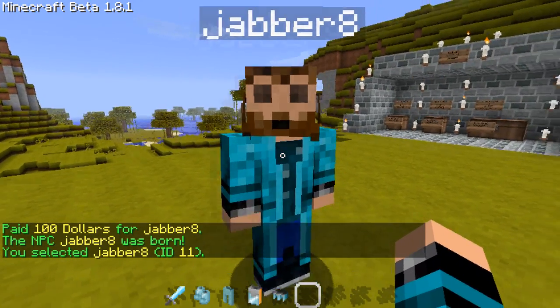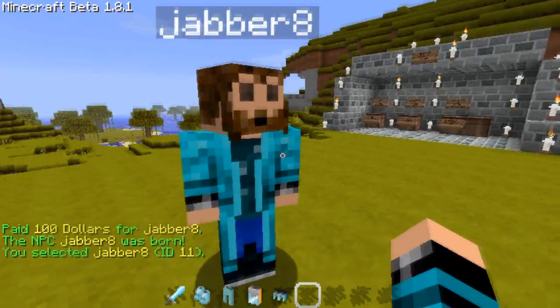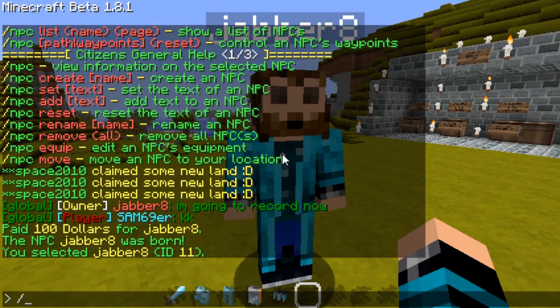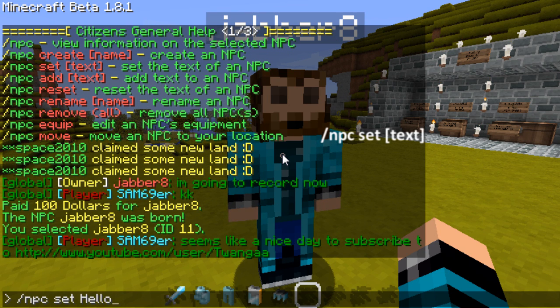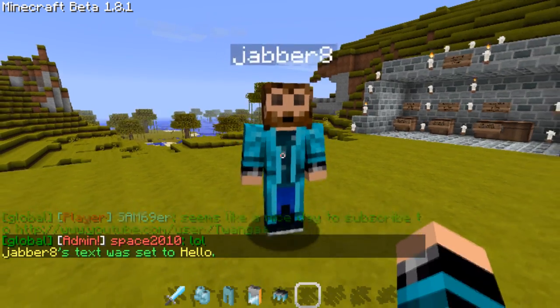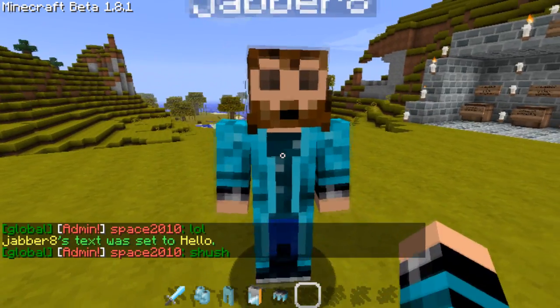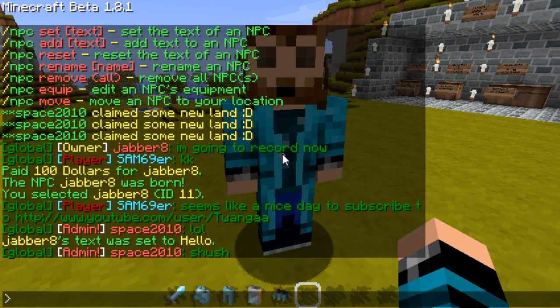So he should say 'you select Jabber8.' And we type — so here's our NPC. If we want him to talk, we type /npc set hello — oh, seems like a nice day to subscribe. So now he says hello by default.